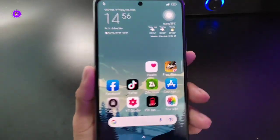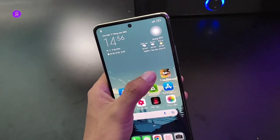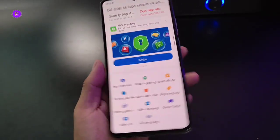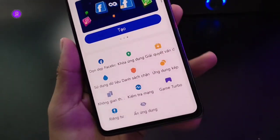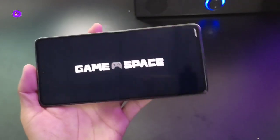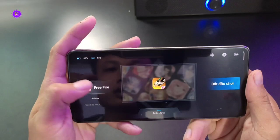Vào game đầu tiên, ai sử dụng điện thoại Xiaomi hoặc những con Redmi thì chắc chắn anh em sẽ có ứng dụng bảo mật trên điện thoại. Anh em bóng vào đó, chọn cho mình Game Turbo. Anh em thấy chữ Game Turbo trên điện thoại Xiaomi và Redmi thì chúng ta sẽ có ứng dụng Game Turbo và sẽ có 2 cái mặt pro luôn.